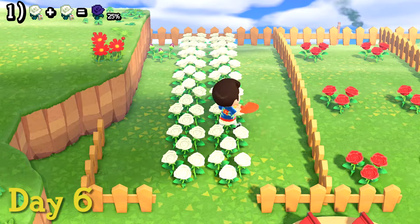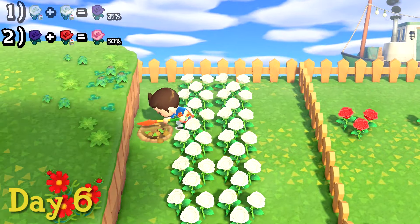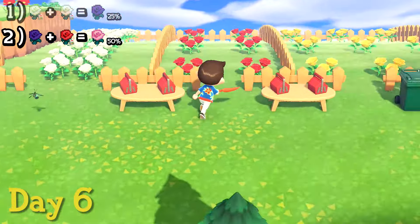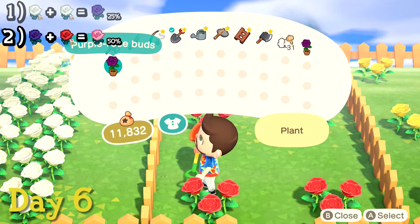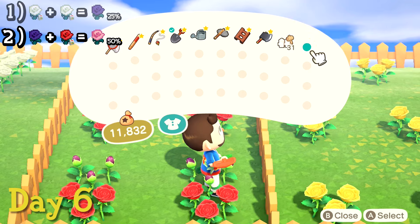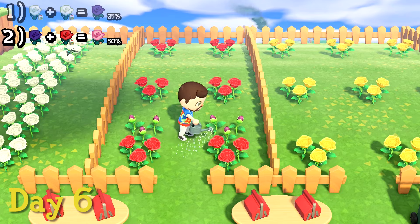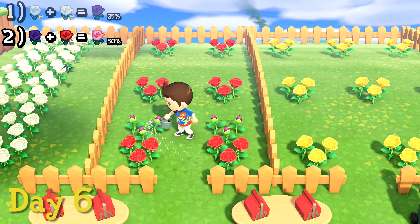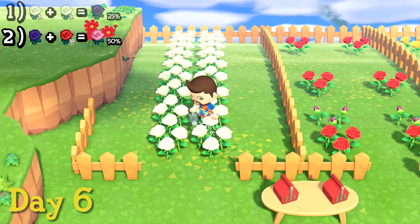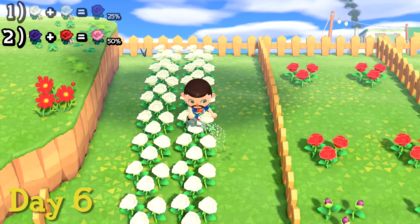Step two is to breed purples from step one with reds from seeds. For this step I chose to keep my flowers in breeding pairs - where you keep the two flowers you want to crossbreed separate from other pairs to avoid contamination. There's a lower chance that flowers will produce an offspring this way and it's not as space-efficient, but it helps identify correct flowers and keeps parents safe from accidentally breeding with the wrong colors. Keep watering your whites to get more purples to move to step two. What we're looking for from step two is a pink rose, which has a 50% chance to appear - super easy to get, hence the smaller plot size for this step.